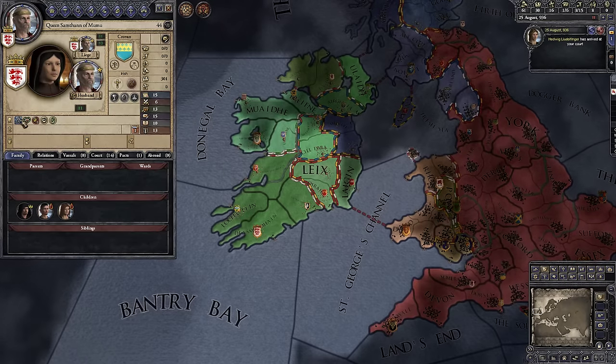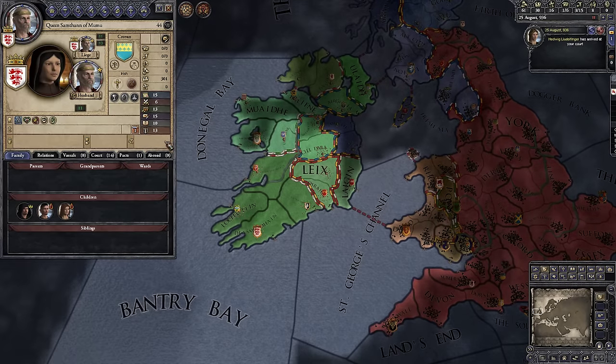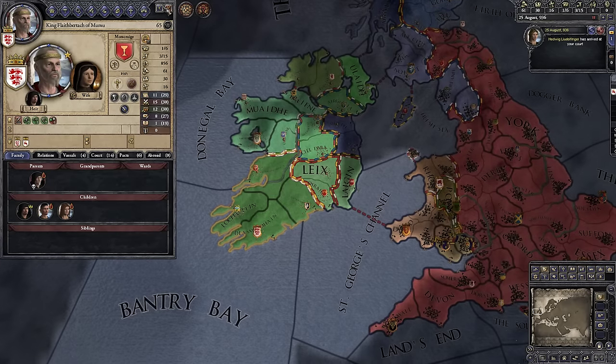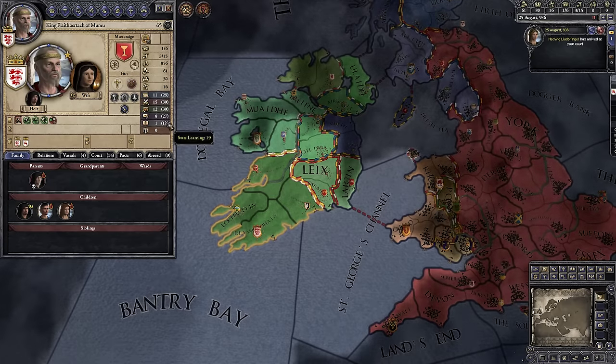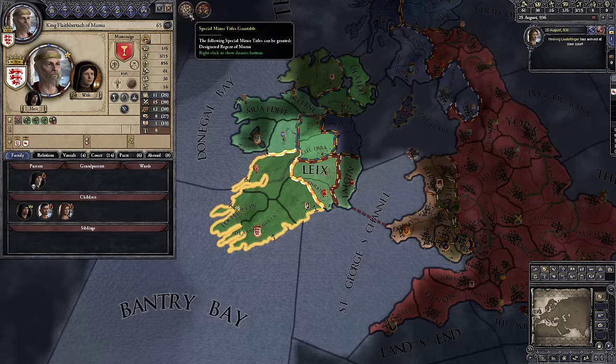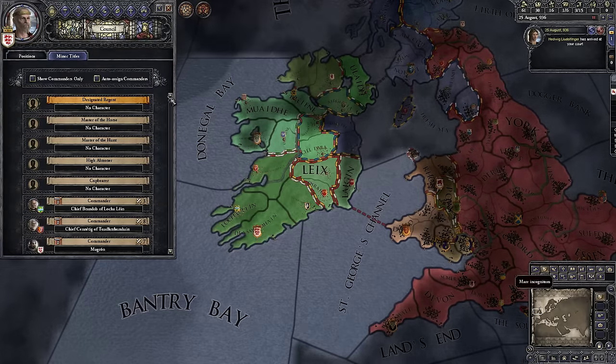Our wife is a Genius with insanely good stats, which means our state stats are better even if our personal learning is only 1 — our state learning is 19. We have Special Minor Titles that are grantable. Let's click on that and see what's going on. These are minor titles we can give out.